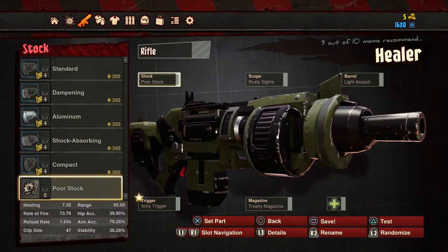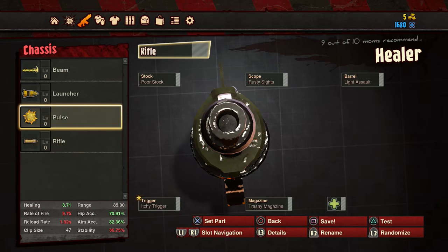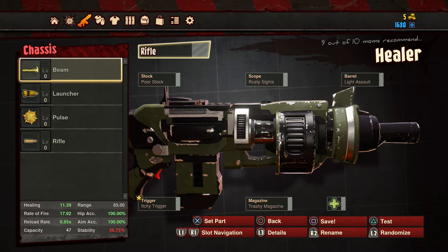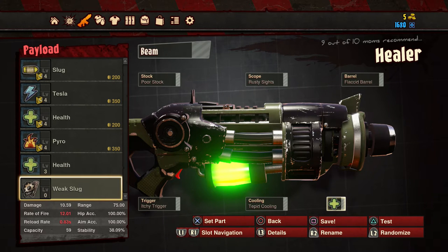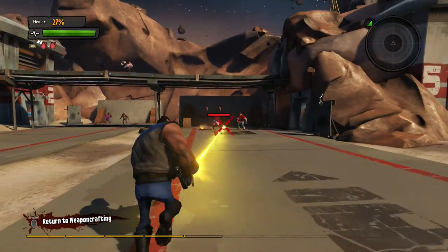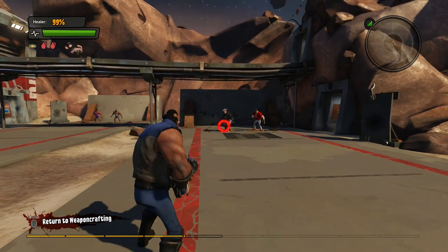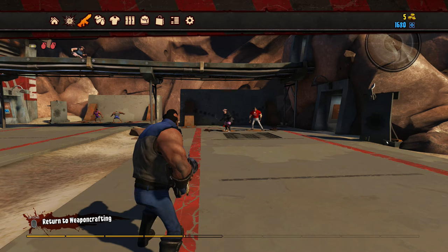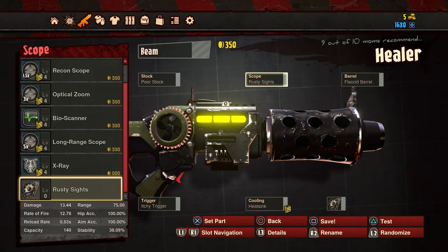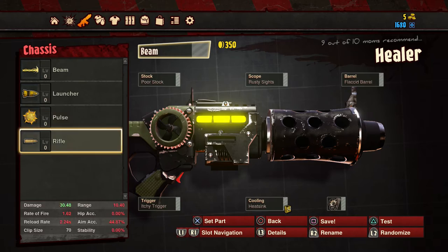Back to weapon crafting - you can heal people, which is really cool. The different gun types: launchers, pulse rifles which have a slower rate of fire, higher damage, more accurate - but they shoot little mines or something weird. The beam is weak and strange. The beam runs out of ammo with no reload, which is stupid - it should have a pool or reload because you just run out. You can add cooling and heat sinks, but having a hard cap is just really stupid.